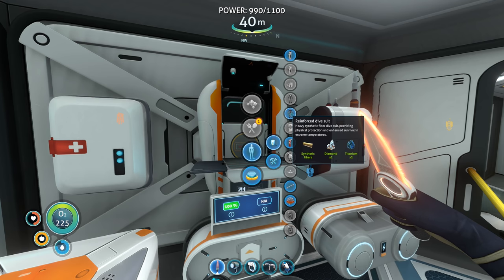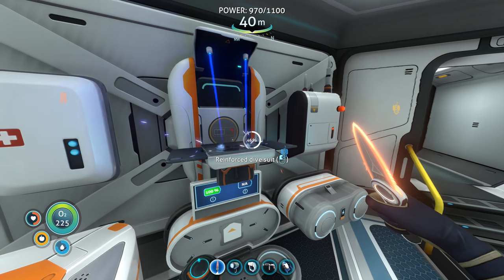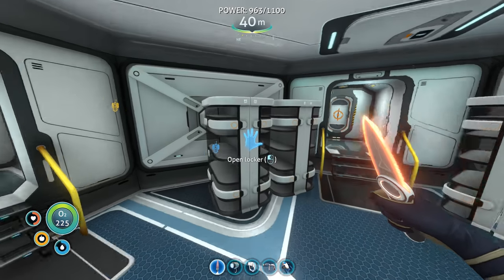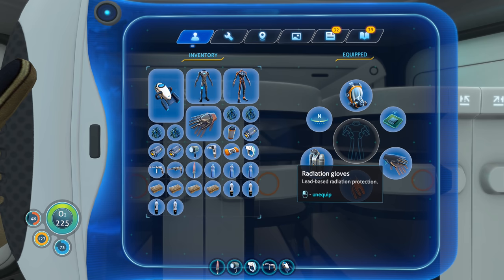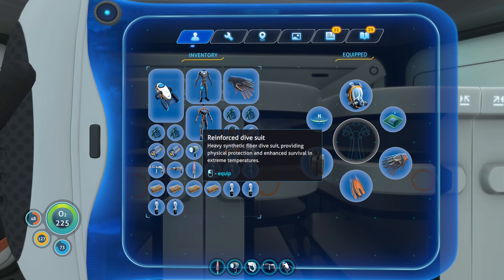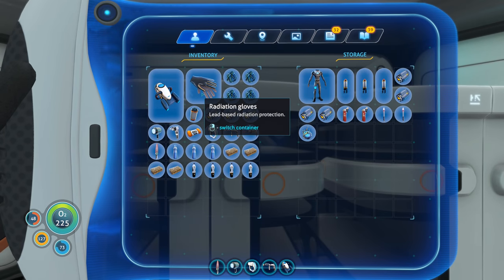Physical protection, enhanced survival — perhaps that means less damage from critters, maybe. Anyways, let's make it. I guess I can put up my radiation suit helmet and all that. I think I'm wearing the rebreather right now, so probably got the radiation helmet back at my — yeah, I have to take it off first. Got the rebreather on, radiation gloves — take that off. Reinforced gloves and the reinforced dive suit. Let's put up the extra radiation stuff.